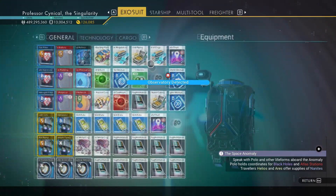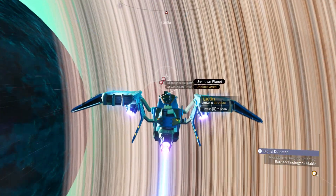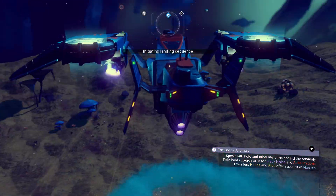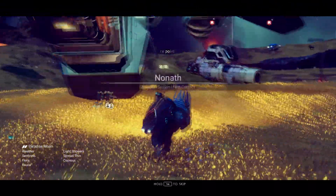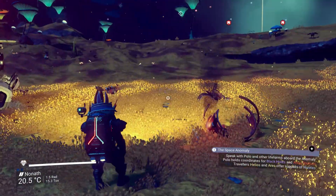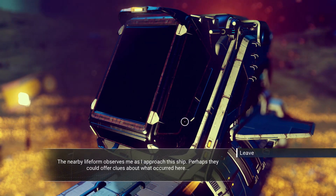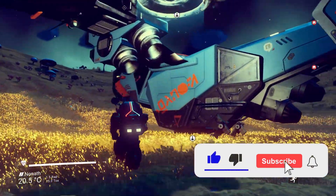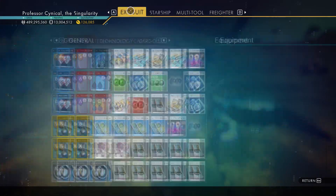Next, start activating those planetary charts. What we're looking for is the distress beacon one — it can give you observation posts, outposts, and that kind of thing, but ignore all of those. We're only looking for the distress beacon. You need to find a ship that doesn't have a pilot walking around the area. If the menu says you need to find the life form, it's not the right one — you're looking for a truly abandoned ship with no pilot.